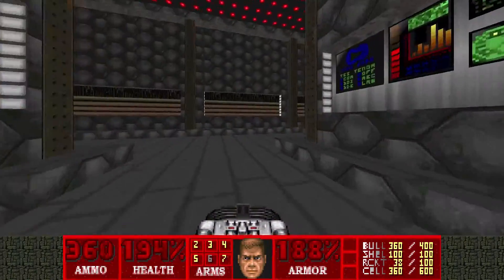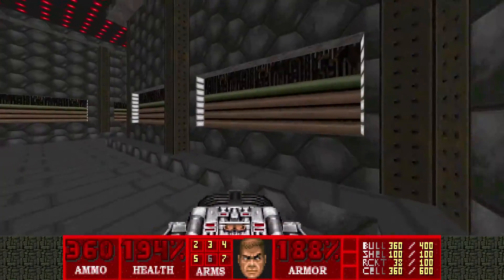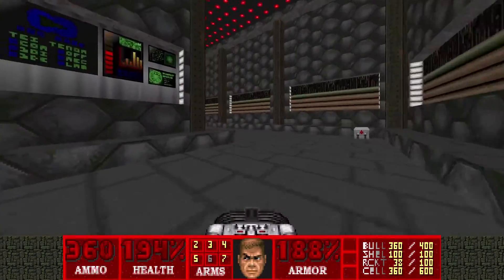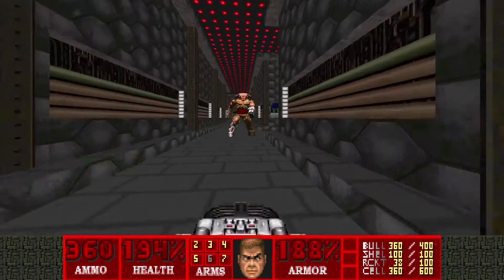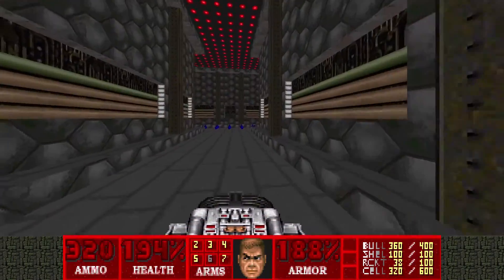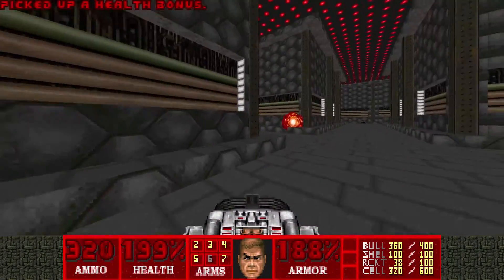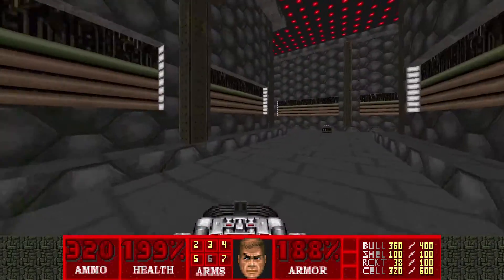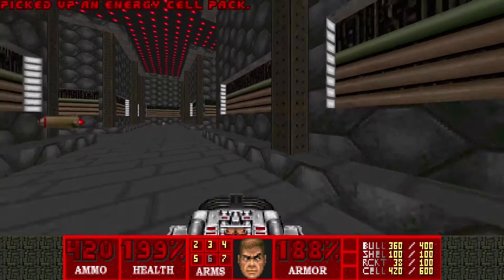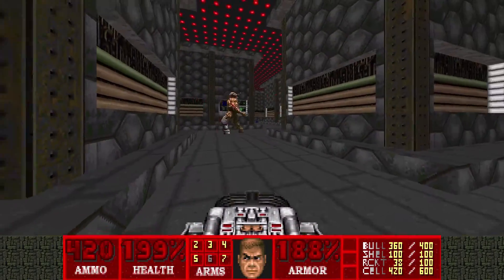So we have to find a switch here. It's very easy to find, just here. But then again, we have to kill the cyberdemons because we're going for 100% kills. I have to be efficient with my cells, because they don't give you many. Come here, you oversized barons.